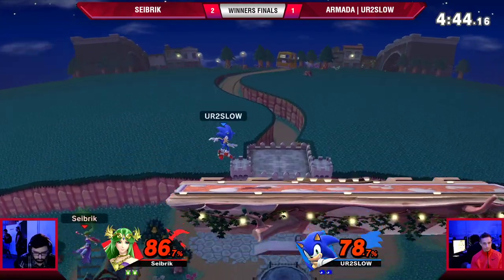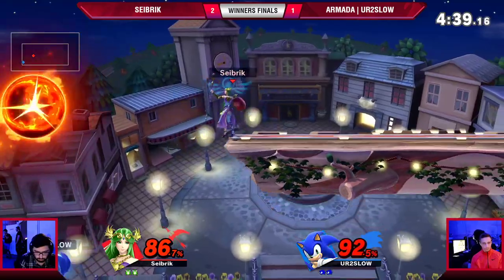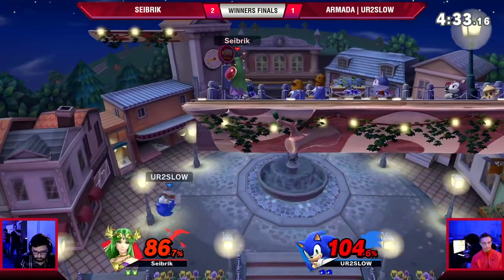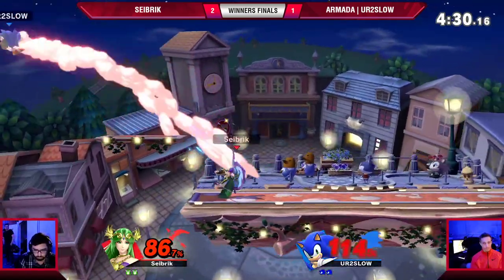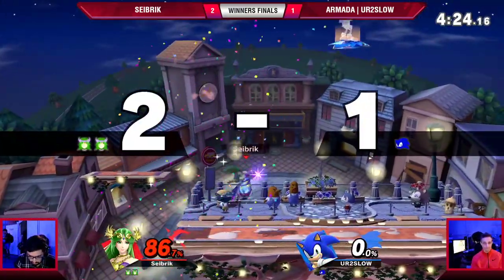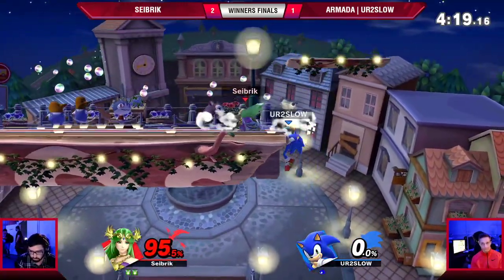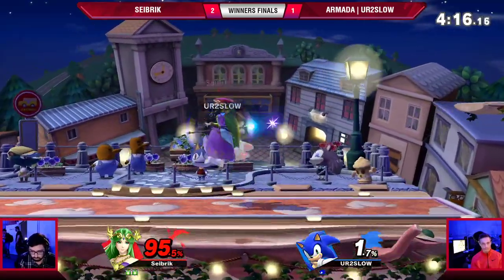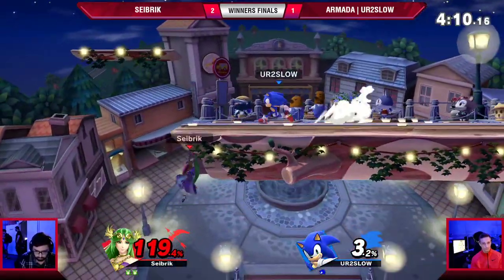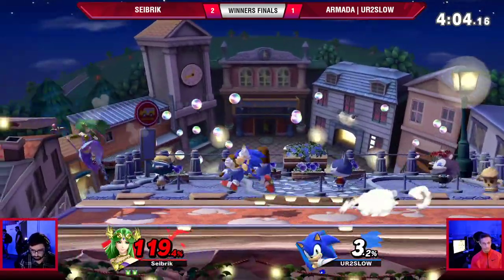You're Too Slow has brought this all the way back now with the percent lead — he did exactly what he needed to do to stay in this set. Quick back throw — catch him maybe with some sus DI. Spring runs both back. You're Too Slow almost down smashed. Next back throw is probably wrong — I want to see some pummels. He's back throwing quickly because he's trying to catch bad DI. Up air — that would have killed probably. Going for the forward smash — Seibrik is just narrowly avoiding death. You're Too Slow is kind of fishing a little bit. I thought he SD'd right there — are you kidding me right now?